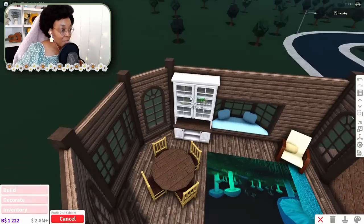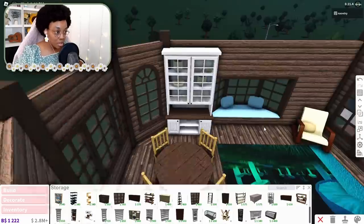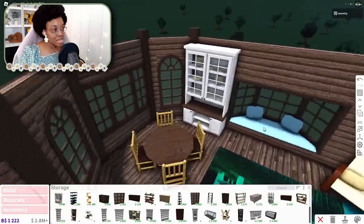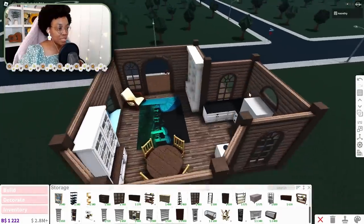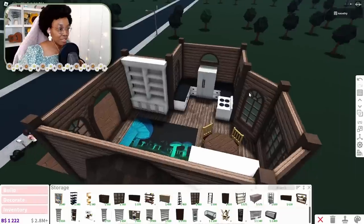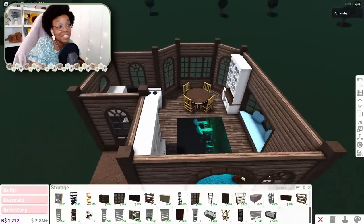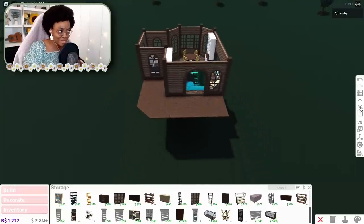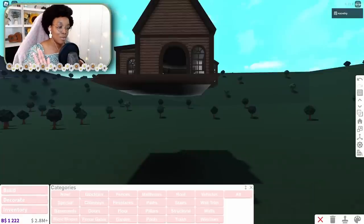With a few more adjustments I'm happy with that. I was thinking I wanted to put this dish cabinet somewhere — there's no mugs in it, which would have made it so perfect for a tea room, but it still works. I know this is very basic stuff inside and there's gonna be so much more when I'm done, but I am itching to get to the actual tree part of the tree house.